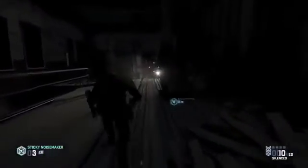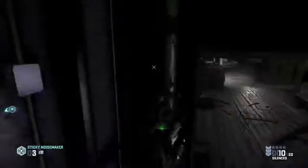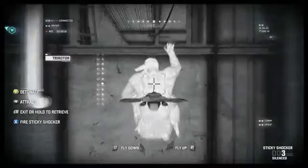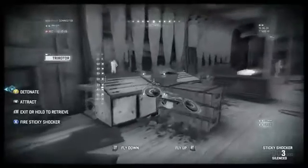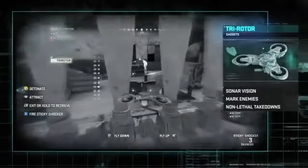There are a number of enemies below, so let's look for another way down. The tech enemy is dangerous. If we get detected, he's also able to deploy recon drones, which can hunt us down and deliver an explosive payload. Now that Sam is in the shadows, we can take out the Tri-Rotor safely and do some reconnaissance to figure out where that tech enemy is located.